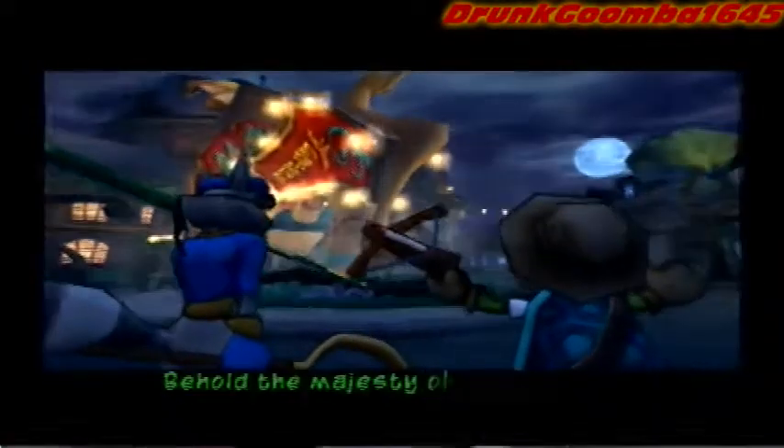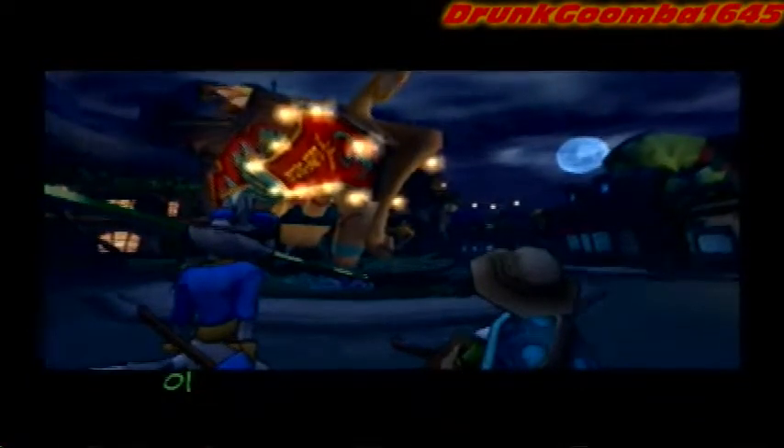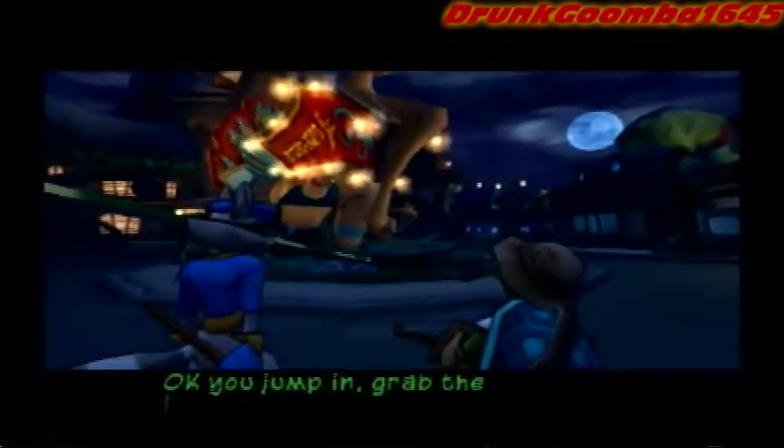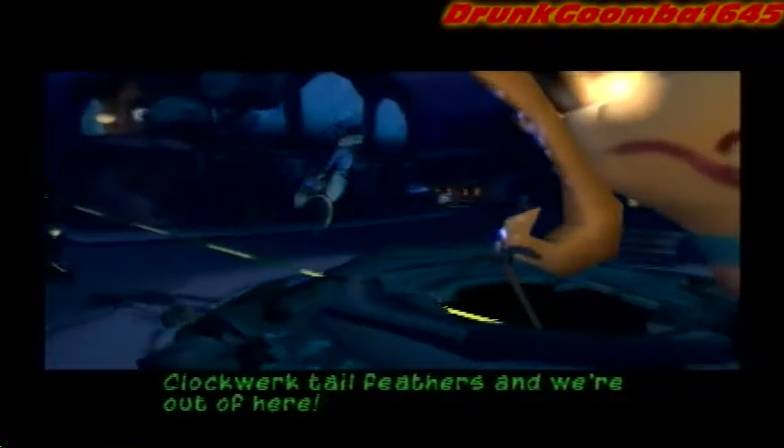Behold the majesty of gravity and inertia! That was real subtle, Bentley. You jump in, grab the clockwork tail feathers, and we're outta here! Just a simple snatch and grab and we should be fine. Hopefully Dimitri won't give us trouble. And I hope my video recording doesn't give me any trouble either.